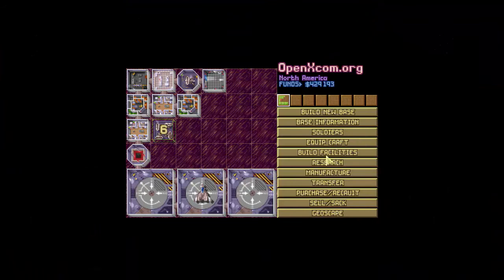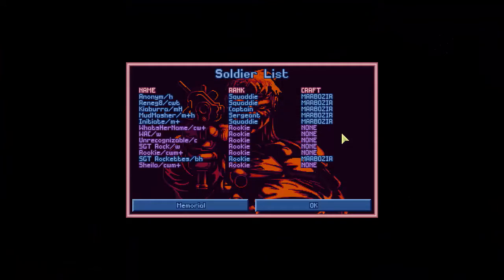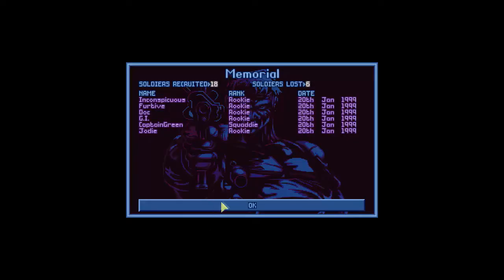We lost some fine soldiers. One of the cool things about the game is the memorial. In OpenXcom you've got an actual memorial of soldiers that have been lost throughout your campaign — how many you've recruited and how many you've lost. At this point we lost six, all on the 20th of January: Inconspicuous, Furtive, Doc, GI, Captain Green, and Jody — all lost pretty much in the breach. GI died from an across-the-map shot by a lucky floater, but the others got chewed up by the buzzsaw.